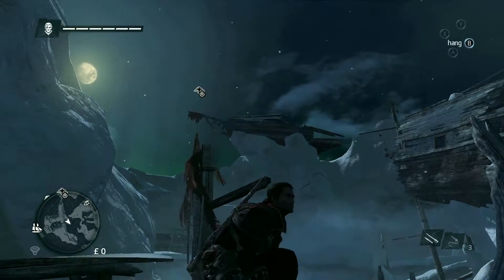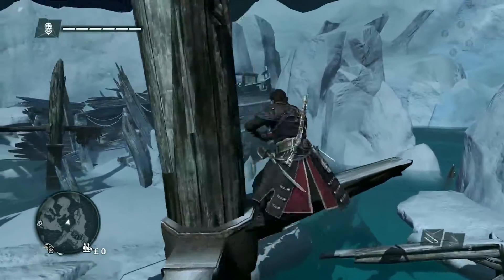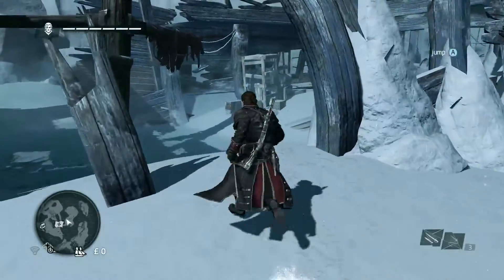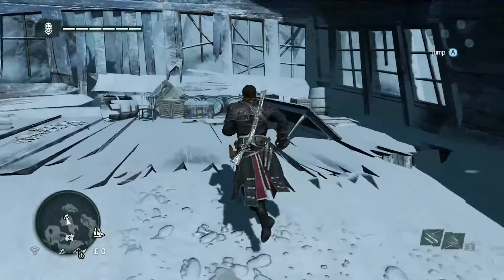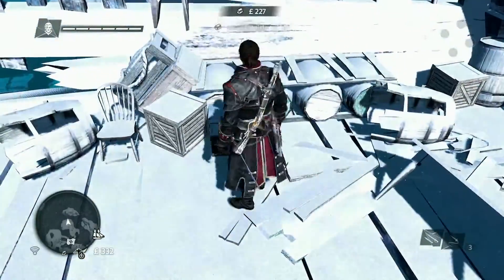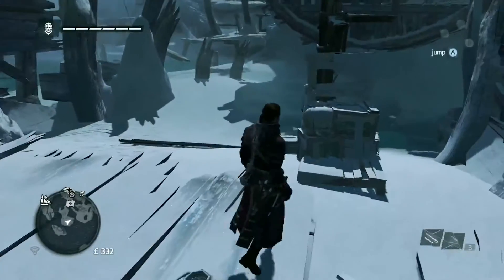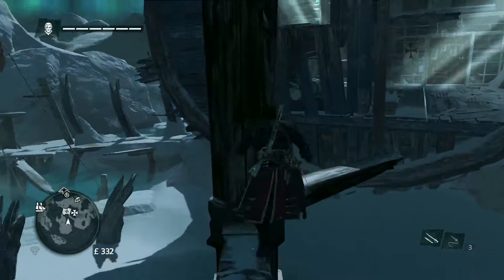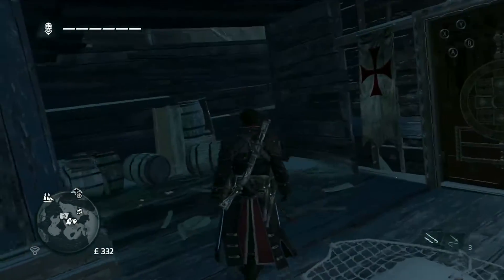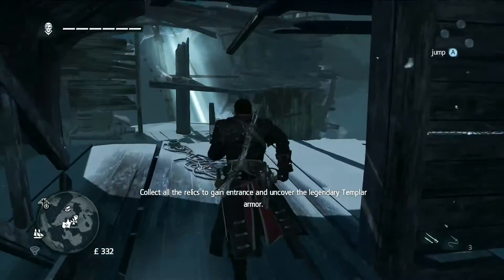Let's head over there and check out the high point. You can also find hidden items, like the Templar armor. In order to access it, you'll have to collect Templar keys hidden throughout the game world.